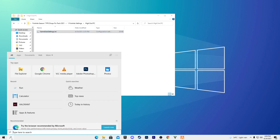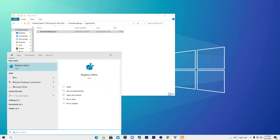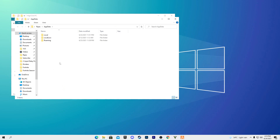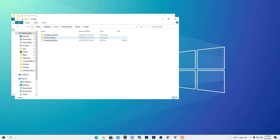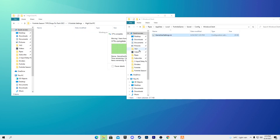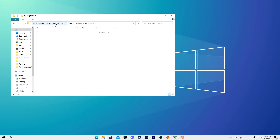Open the high-end folder and copy the GameUserSettings file. Open Windows Search, type 'run' and press Enter, then type '%appdata%' and click OK. Navigate to Local > Fortnite Game > Saved > Config > WindowsClient, and replace your existing GameUserSettings file with the downloaded one. Then close the window.